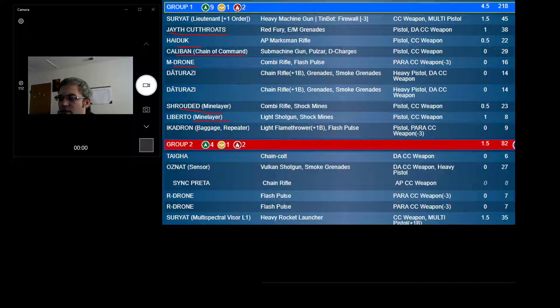I took an Ikadron — probably because I already had my two R-Drones. I don't plan on reloading anything but he's fine. In group two: a Taiga for another sensor. I've played around with the OSNAT sensor quite a bit with moderate success. I wanted something a little more aggressive as a second sensor. The R-Drones are just for ARO, and of course there's the Suryat.